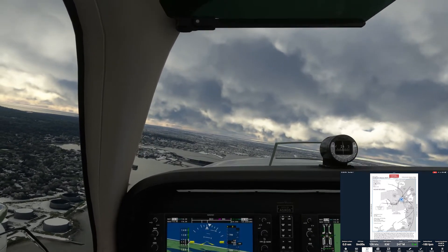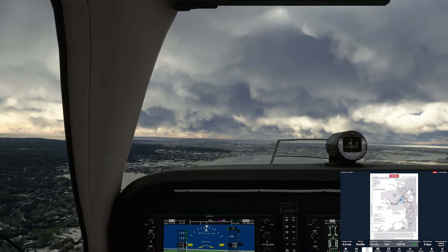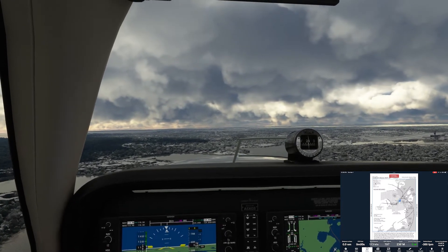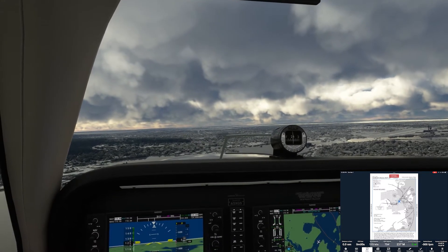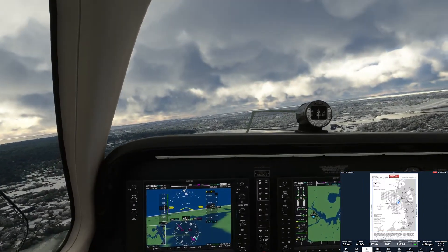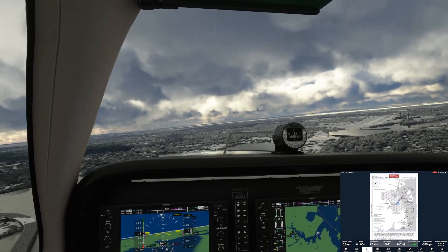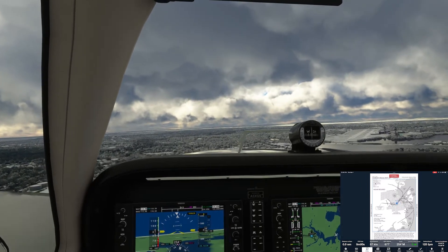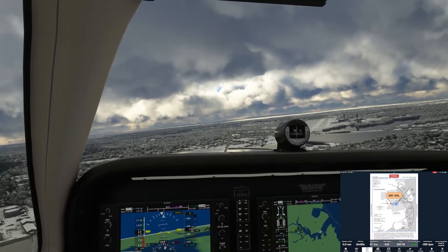Now if you really wanted to do this right — which I didn't — I didn't set up the localizer frequency in Nav 1. You would tune the localizer frequency of 109.9 and follow the localizer inbound. But it is 100% visual here today. Putting our final flaps in, adding a little bit of power, and starting the right turn to line up with the runway. Looks like we've got our ground prox yelling at us — on the GPWS it shows we are right on the glide slope.